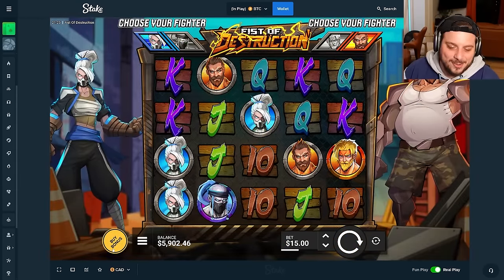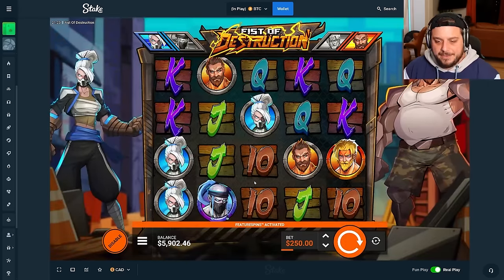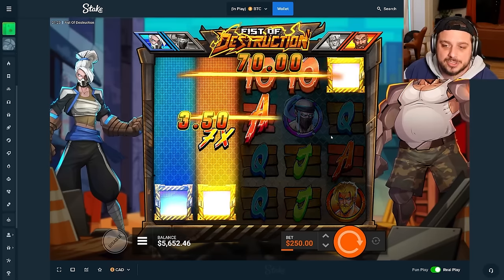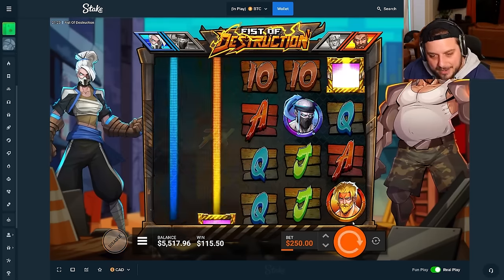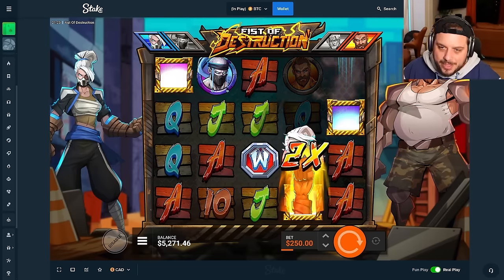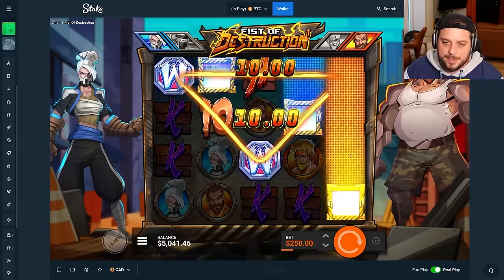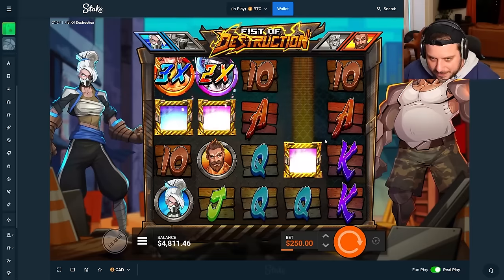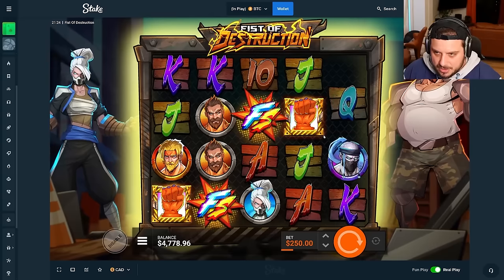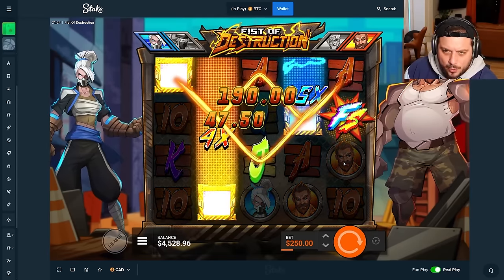Next on the list - you guys know this slot. Let's send in some big boppers on this, some 250s. It is Fist of Destruction feature spins. We need good setups, good multis - you guys know how the slot works. I'm happy we're out of La Bandit. So many people ride La Bandit and it's a good slot, but when it's bad it is probably one of the worst Hacksaws - only behind Wanted Dead or Wild. Let's see these 250s go. Decent multipliers, a little bit of profit.